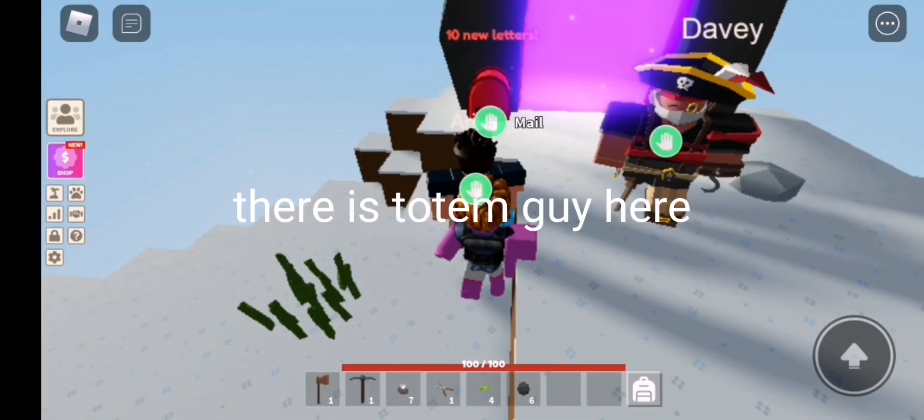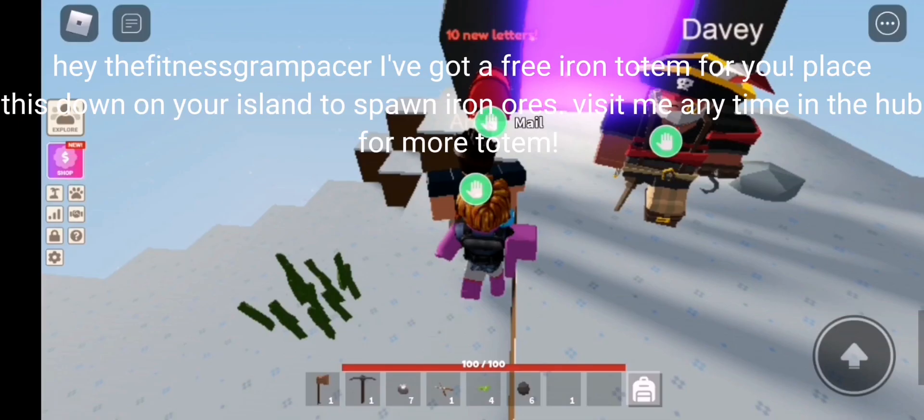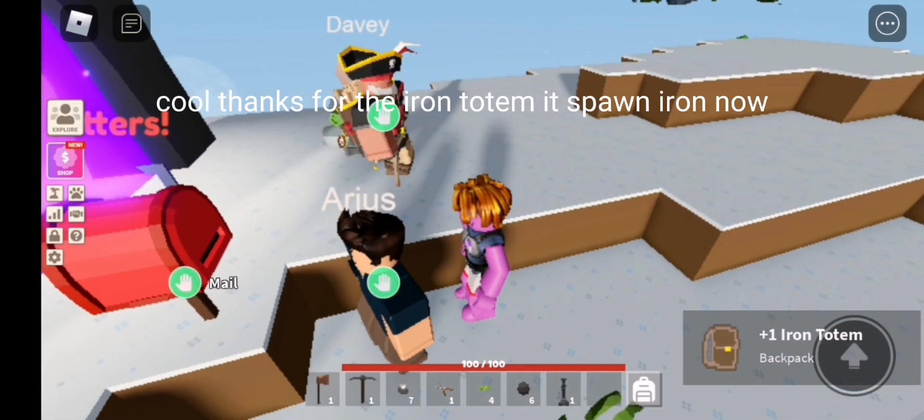There's the totem guy here. Hey, I've got a free iron totem for you. Place this down on your island to spawn iron ores. Visit me anytime in the hub for more totems. Cool, thanks for the iron totem — it spawns iron now.